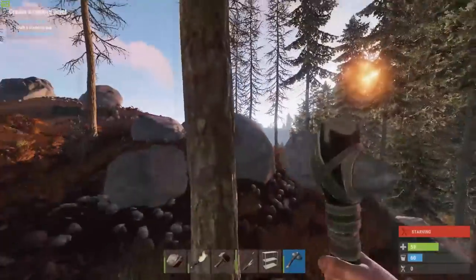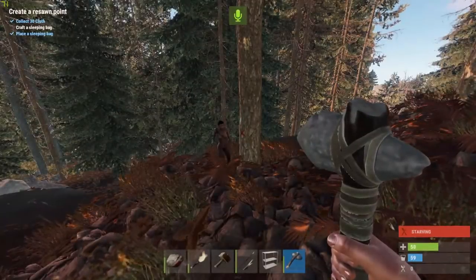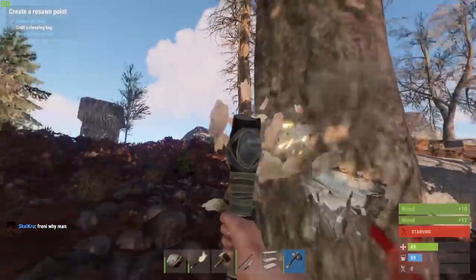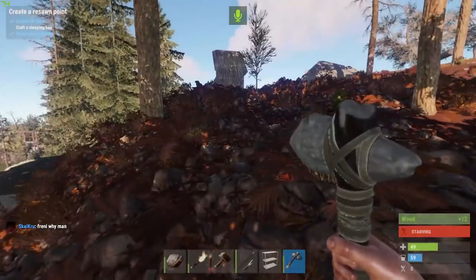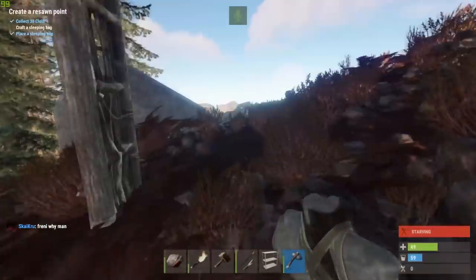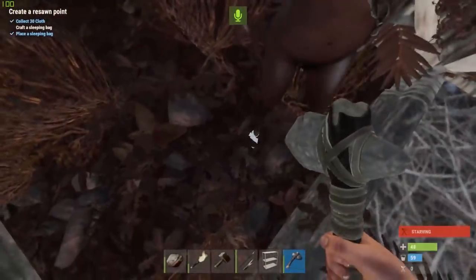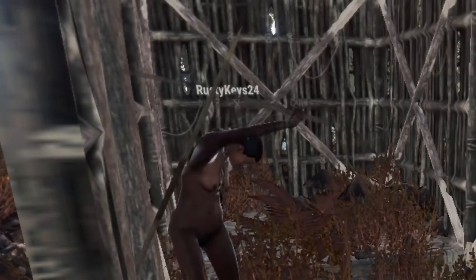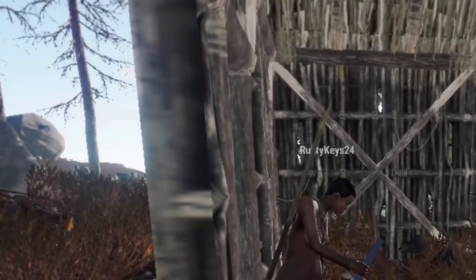How much wood do you have? I've got nearly 3000. Yeah, I think we can start doing the base if you go into your little shack. Okay, first off you can replace some floor here with the building plan. Oh yep, sure. You can't stand there when you're placing it.